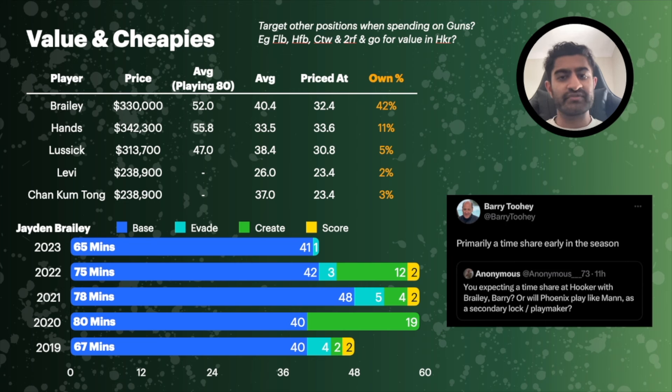There is still some value — he's priced at an average of 32, so you might still get five to eight points of value and make some money. But I don't think you should view him as a must-have cheapie who's going to make boatloads of cash. He's going to be a bit of a slow burn, and if you're pairing him with JMK or Harry Grant, you'll need to rely on him during that hooker's bye week — just be happy to accept around 40 points from your hooker that week. Braley is currently in my team at $330k and I do still think there's value. I expect him to be the starting hooker playing at least 50 to 55 minutes.